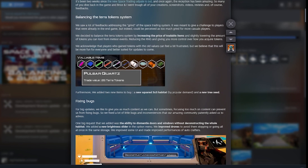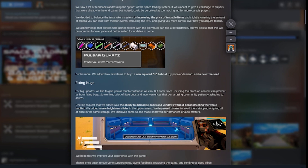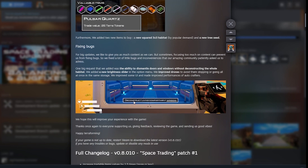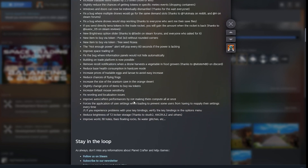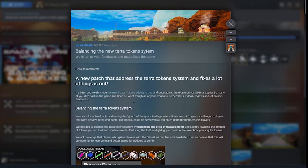They added two new items to buy: a new squared three-by-three habitat by popular demand, and a new tree seed. I haven't seen those yet so that's going to be cool to unlock. They always do a really good job at balancing out this game. I really like how they've updated it so far, but I'm going to fire up the game because I want to look at what I unlocked and what the new things look like.